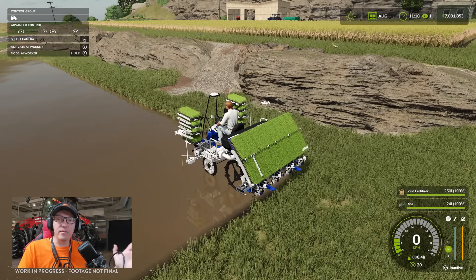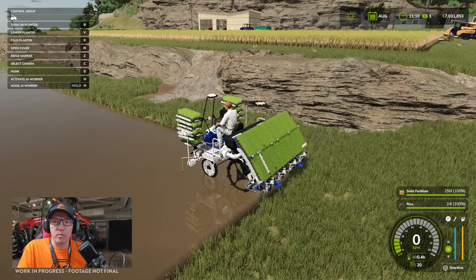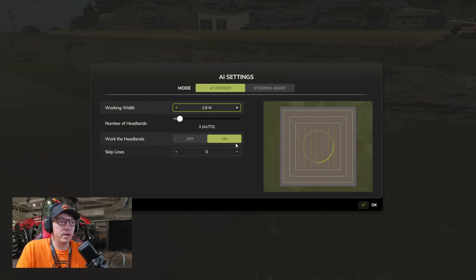One of the things I want to look at is the AI worker, and for once we can actually use it — it's not locked down. We've seen GPS but haven't looked at it yet. Up in the top corner we've got options to activate the AI worker or change AI worker mode. Holding H brings up the AI settings. You can see the width is automatically set. You can also adjust the number of headlands — we can bump that up and down to 3, 4, 5, however we want. You can also tell it whether you want it to work the headlands or not, and you can tell it to skip lines.